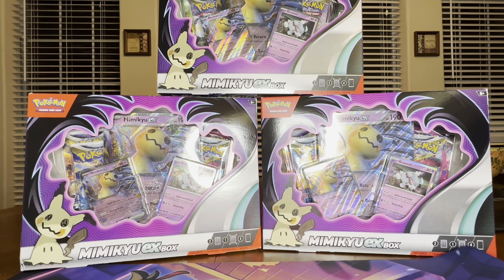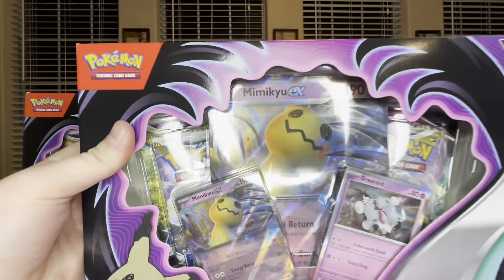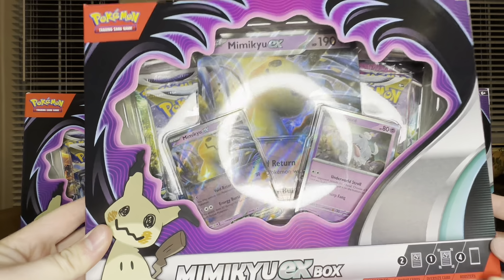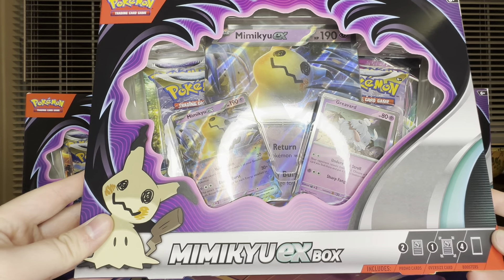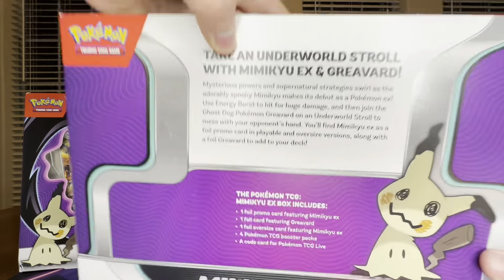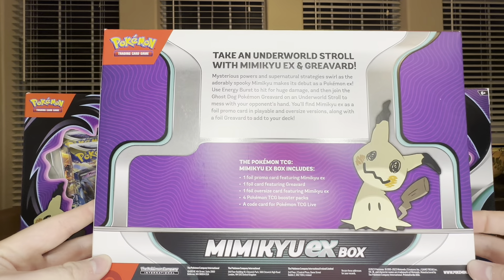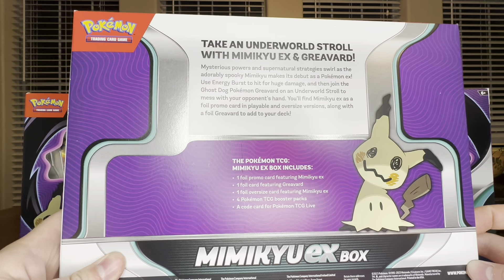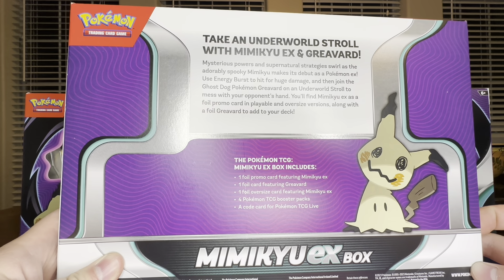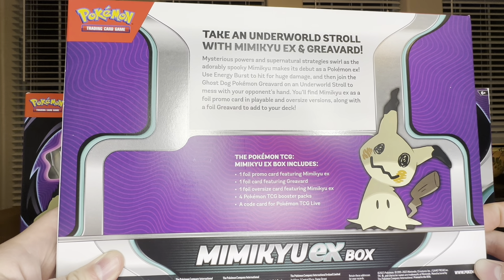We have here three Mimic-UEX boxes, so half a case, and we are in the kitchen. Let's go ahead and open these up — 12 packs total. Just to take a closer look: we've opened this before, but there's an oversized promo, a smaller one, and the Grievard as well. The box says 'Take an Underworld Stroll with Mimic-UEX and Grievard.' You get the foil for both of them, the oversized, four packs, and a code card.